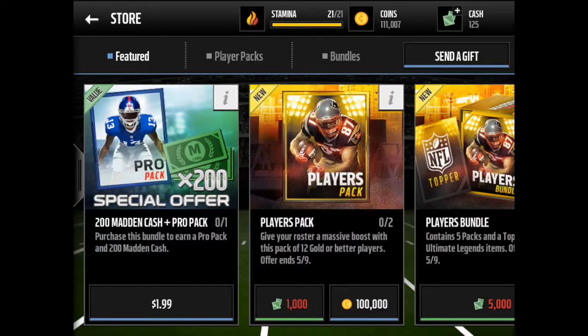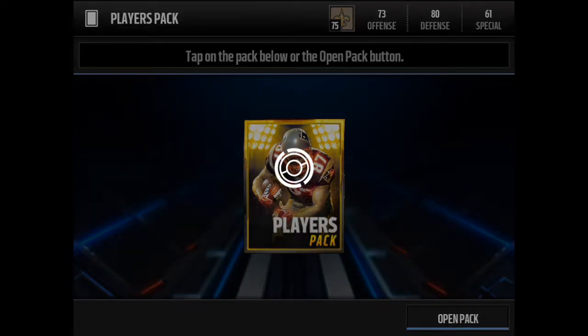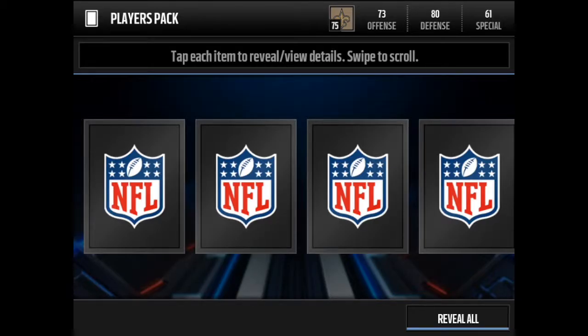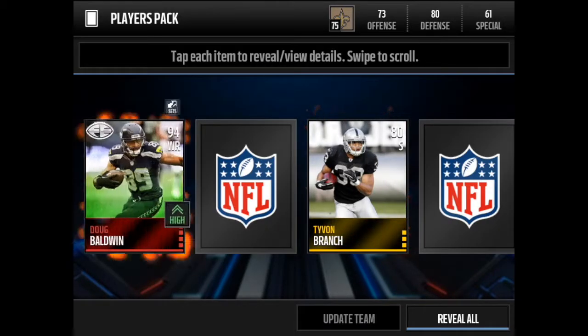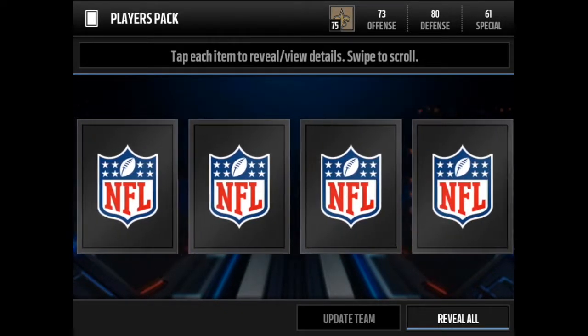Let's go ahead and see what we can get. I know there's new golden tickets out in packs, so maybe we could pull one of those — that'd definitely be sweet. As you guys can see, it's on my mini account, so let's see what we can get. Okay, we get a 94 Doug Baldwin Final Edition!